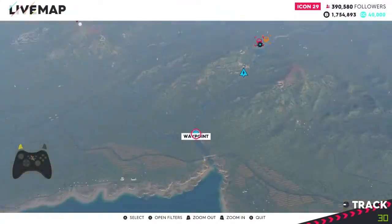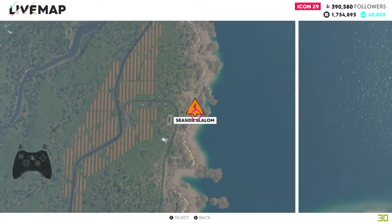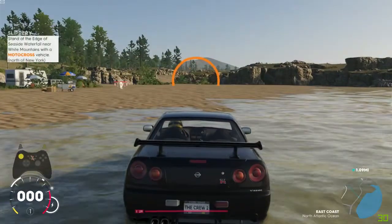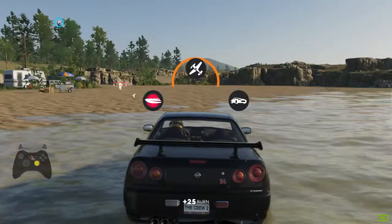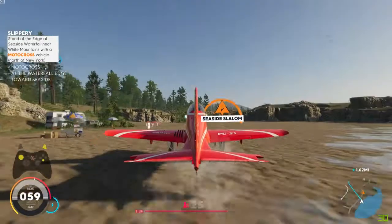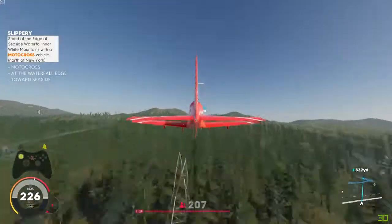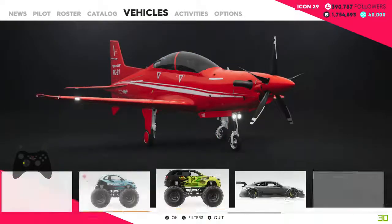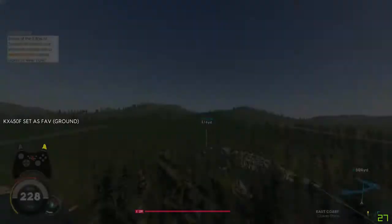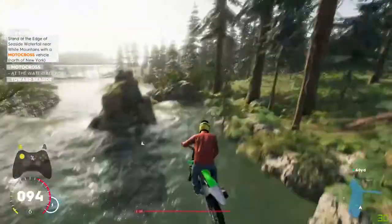Zoom out again. What we need to do is go to the Seaside Slalom, just a little bit east of that, and spawn there because it is probably one of the closest places to the waterfall. Once you've spawned there, switch to a plane and fly over roughly where the waypoint is. Set the motocross vehicle as your favourite so when you quick switch it will switch to it. As you're flying over the waypoint, spawn your motocross vehicle and land on the bank.